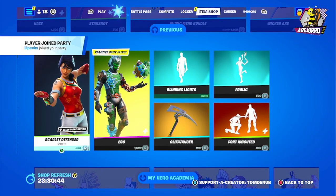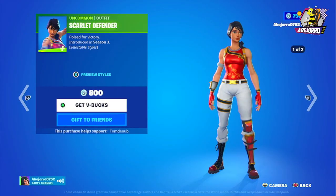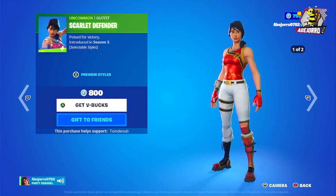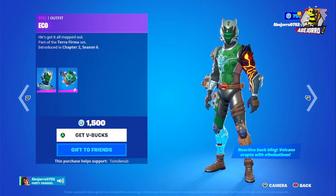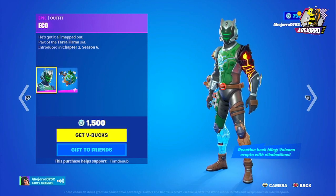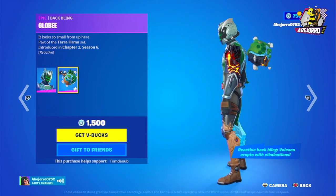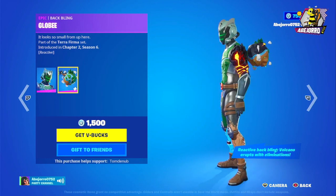Now we have Scarlet Defender — she's in two different styles and the price is 800 V-Bucks. Then we have the Echo outfit — he's in one style only with the Glow Beam back bling. The price for this skin is 1500 V-Bucks. It's pretty cool actually.